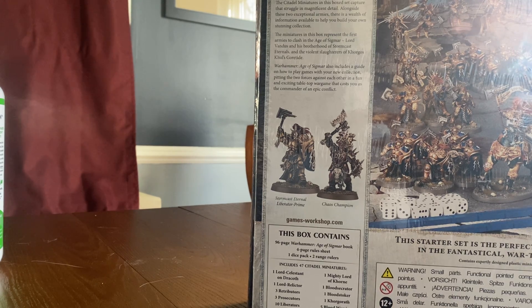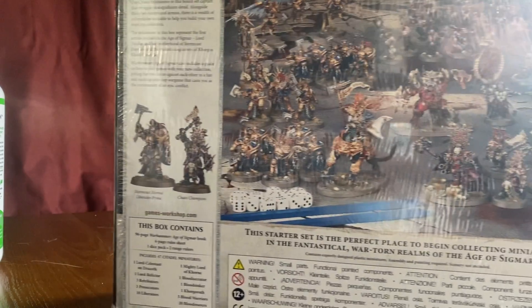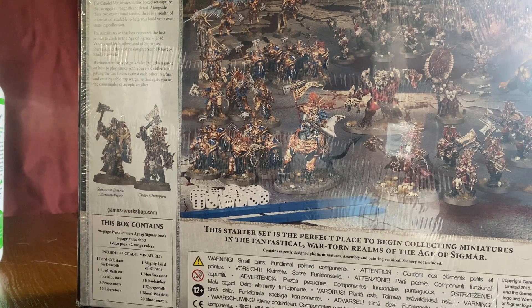'The miniatures in this box represent the first armies to clash in the Age of Sigmar — Lord Vandus and his Brotherhood of Stormcast Eternals, and the violent slaughterers of Korghos Khul's Goretide. Warhammer Age of Sigmar also includes a guide on how to play games with your new collection, pitting the two forces against each other in a fun and exciting tabletop wargame, casting you as a commander in epic combat.' Yeah, it's pretty awesome.